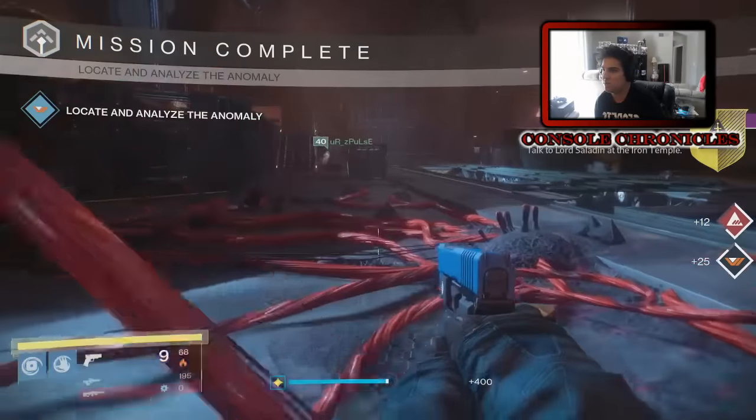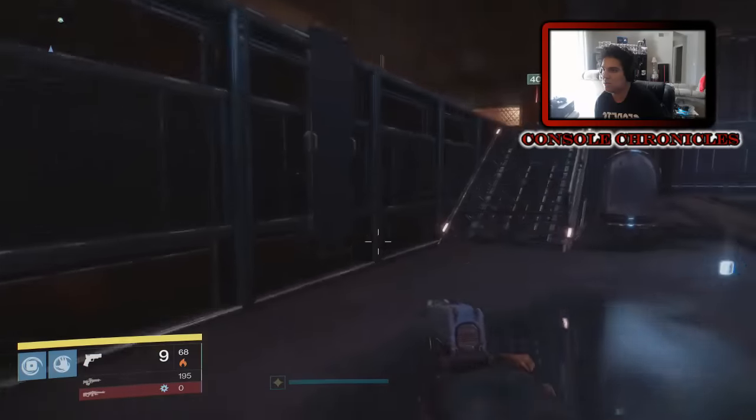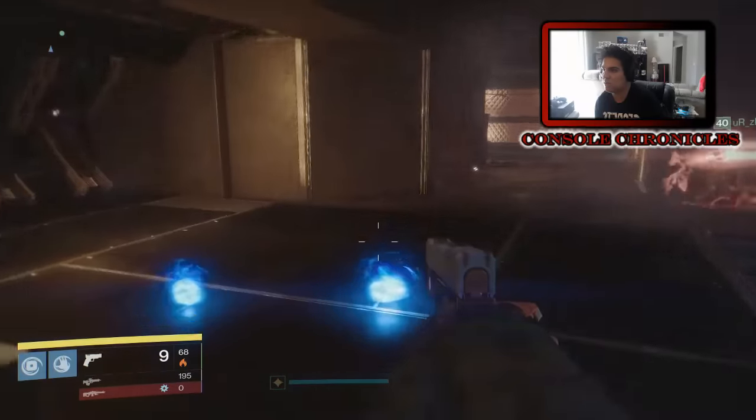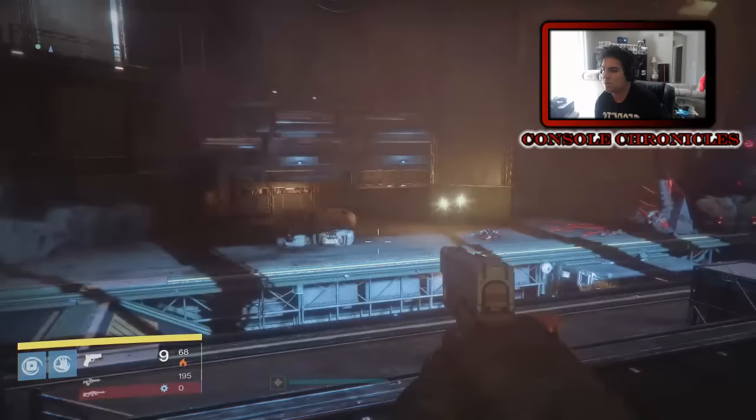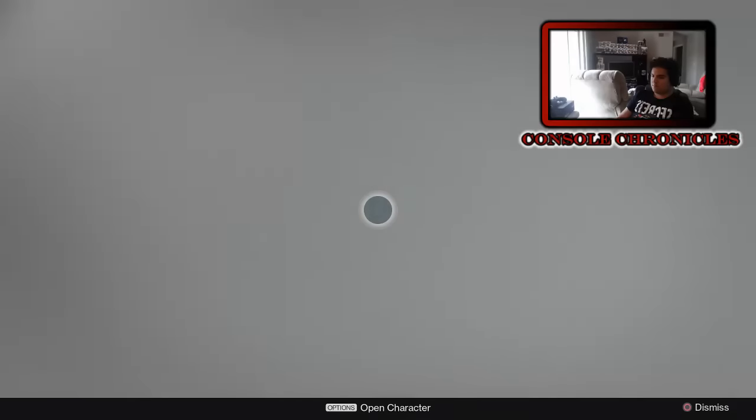Now we're going to scan the environment and it'll say you've completed the mission - return to Lord Saladin and let him know what you found. What you found is basically some kind of wolf pack medallion or something along those lines. It's for the Gjallarhorn basically, so once you complete it you go to orbit and talk to Lord Saladin.